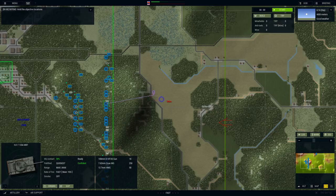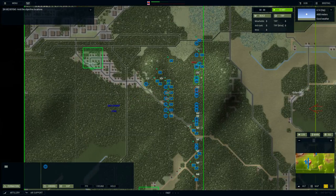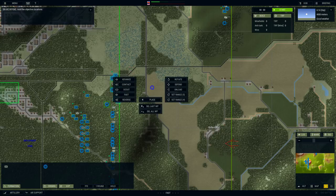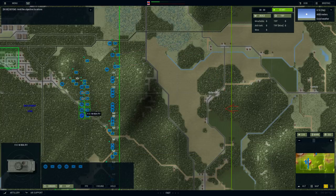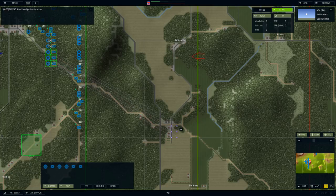We've got two more tanks over here and I kind of want them in this same general area, but I also want them to see the north. I'm going to fast move them right about here so hopefully they'll get sight lines on both areas. I'll do the same with this mech infantry squad — fast move them a little bit ahead of the tanks so they take the hits first and hopefully keep the Americans from targeting our tanks. Same with these guys, fast moving them in front of this town.